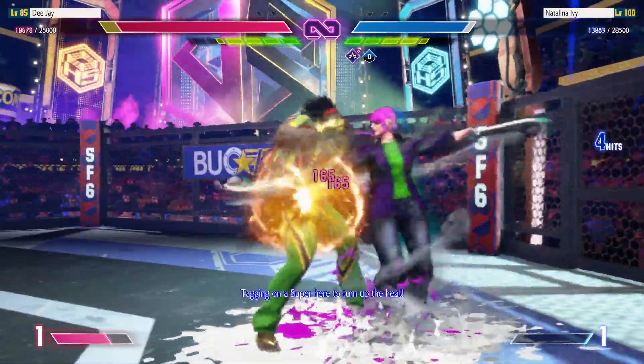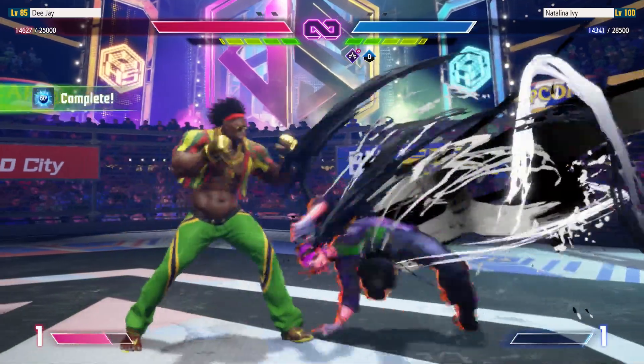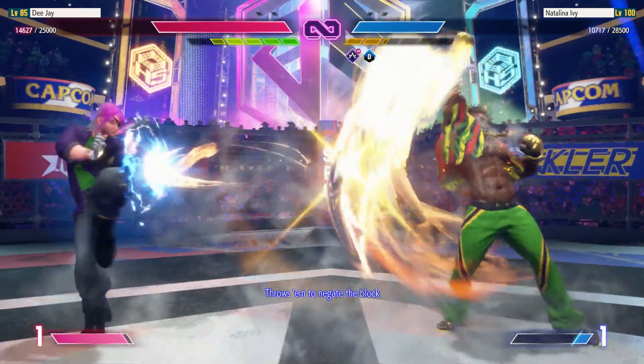Taking on a super to turn up the heat. Starting something with the super. Player 2 turns this fight around with that super, using it to negate the block.